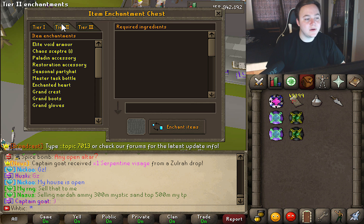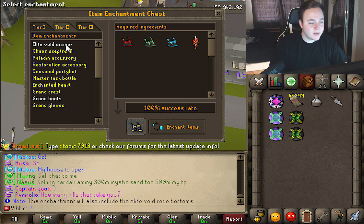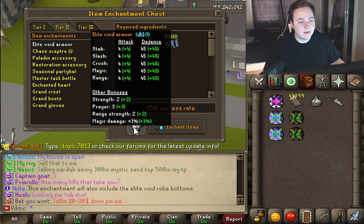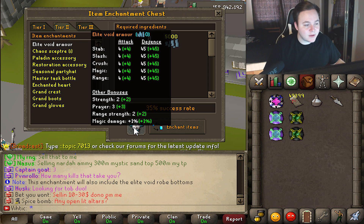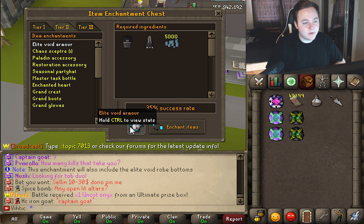Let's move on to Tier 2 now — this stuff's going to start getting better here. We're actually going to start getting into some of the best items in the game. These are those Grand Boots that Ralph was wearing showing off. But let's start up here on the Elite Void Armor. This one's really good to get — it's better than the Elite Void on RuneScape because it actually gives you attack bonuses, strength bonuses, range strength, magic damage percentage up, and then it also gives you prayer. Normally Elite Void on RuneScape just gives you prayer.